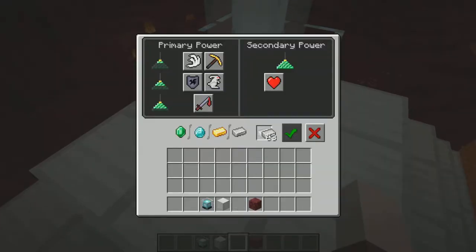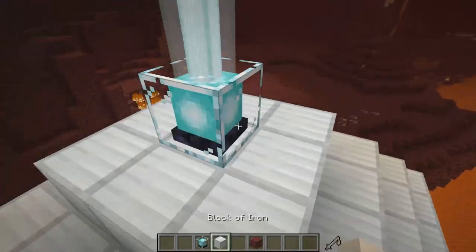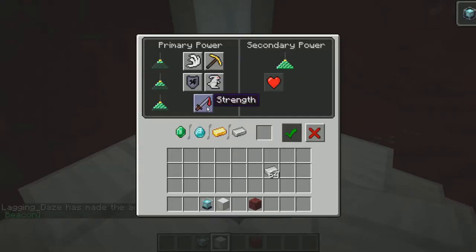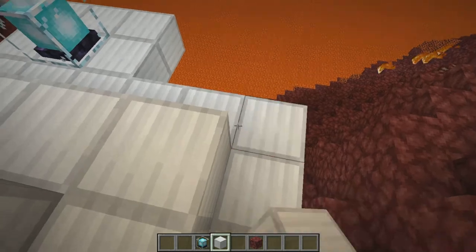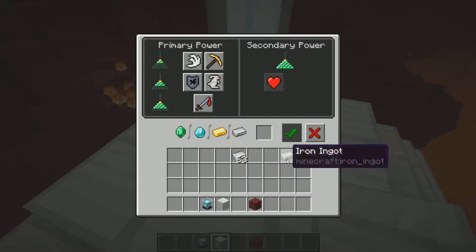Let's also talk about how beacons work in general. This is the item you use to confirm whatever you've selected. If we get rid of the other three levels, you can only get speed or haste — no regeneration. With every level we add, we get jump boost and resistance. And then we get strength. Even with this, you can't get the full beacon effect because regeneration only appears at the next level.